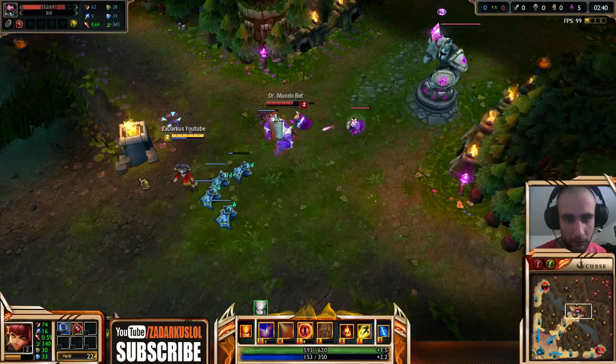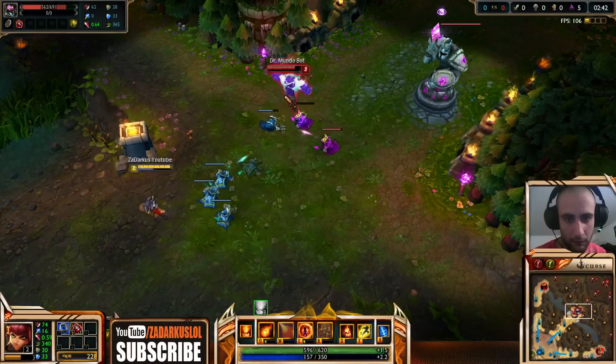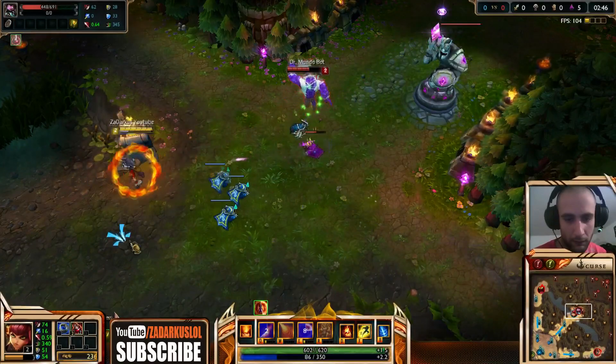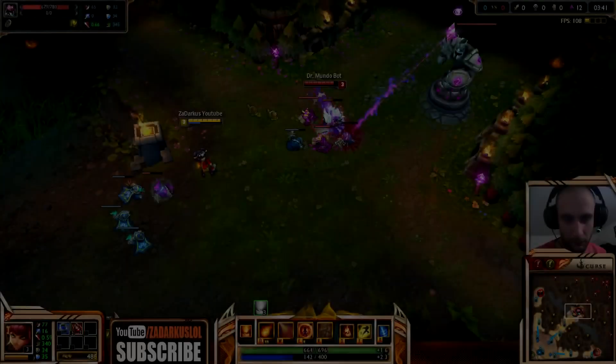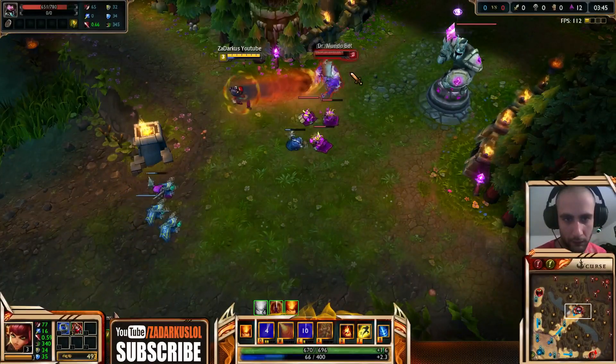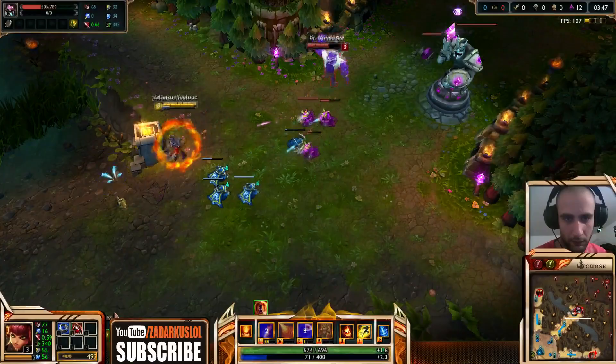Pretty easy. You use your Q and in the middle of the animation you press E. Even though you shouldn't stun them yet, you are getting the stack from your E before the Q lands. That way, the Q is actually going to stun since it only applies the stack once it hits.